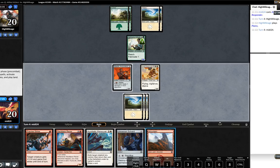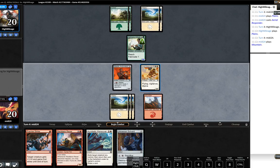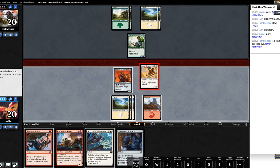The opponent misses a land drop - that's interesting. I'm going to swing with the Aerial Responder. If our opponent wants to do a combat trick we've got Acrobatic Maneuver up, so we'll see what our opponent does here. Sure, we kind of expected that so I'm okay with that.